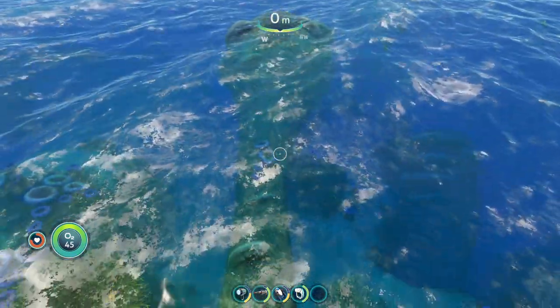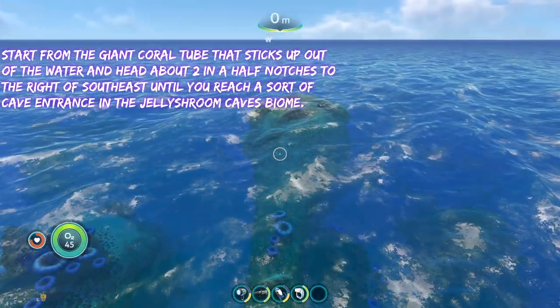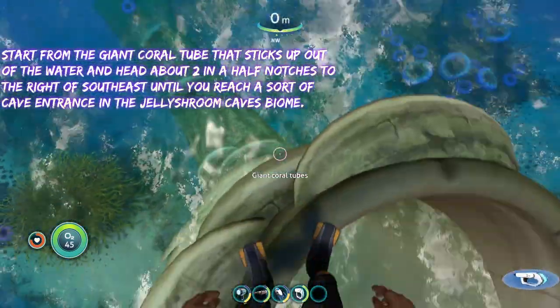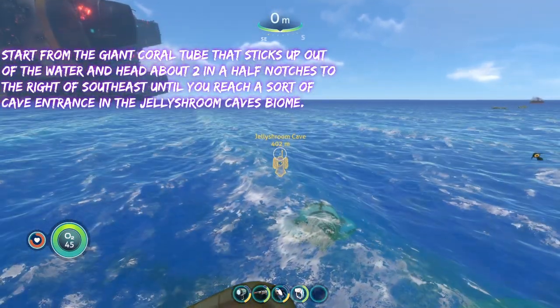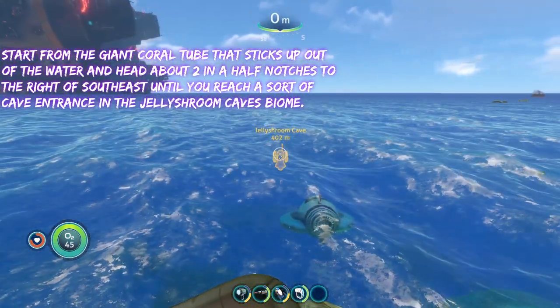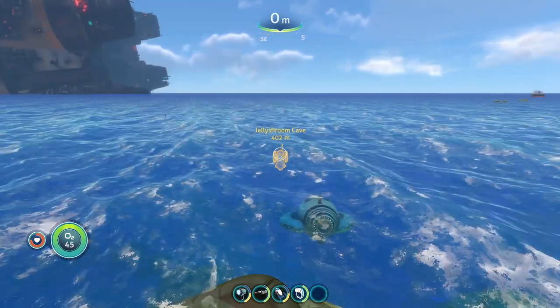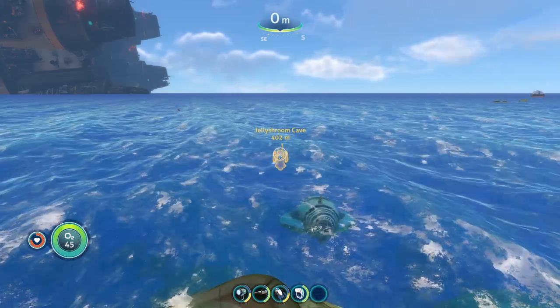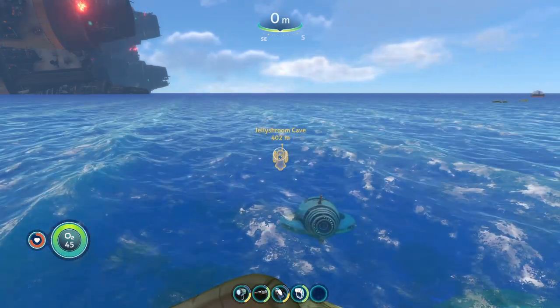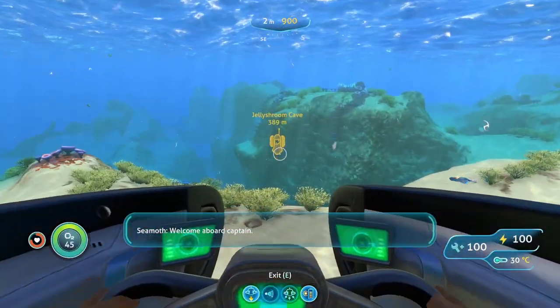To reach this place you're going to start from the giant coral tube that sticks up out of the water. If you don't know how to reach it I have a video on how to find it. From there you're going to head about two and a half notches to the right of southeast until you reach a sort of cave entrance in the grassy plateaus, and then it's going to lead to the jelly stream caves.